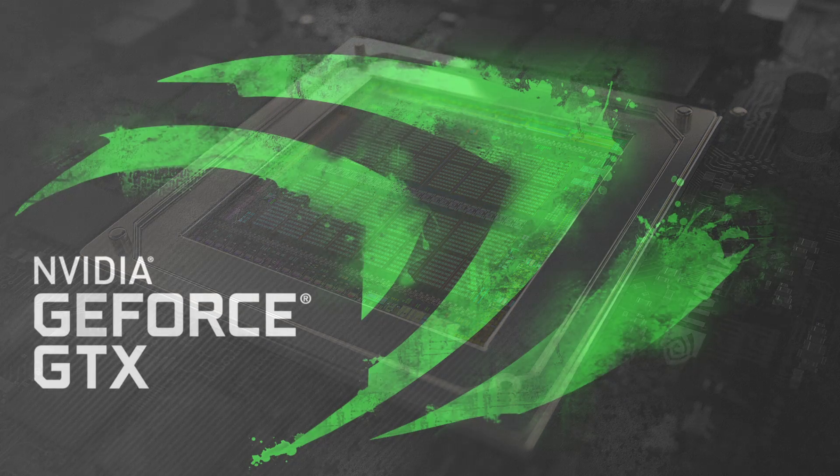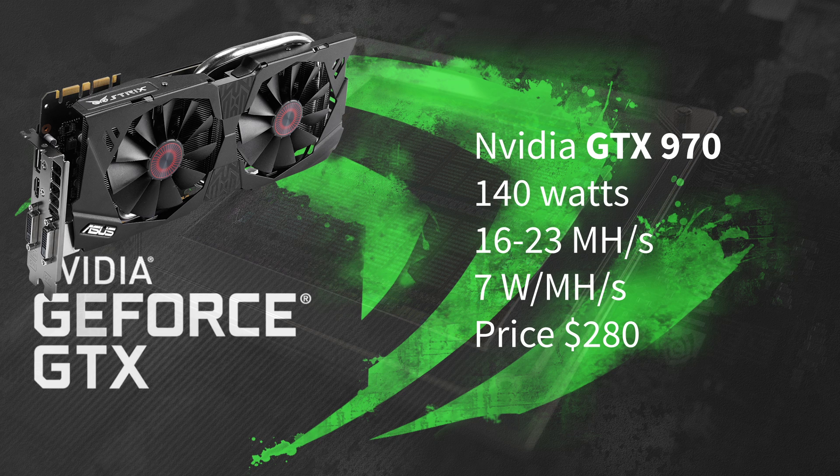First of all we have the GPU from Nvidia GTX 970. It uses 140 watts and it hashes about 16 to 23 megahashes per second. That means you have 7 watts per megahash. It comes at the price of 280 dollars.